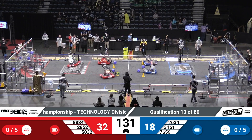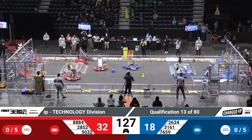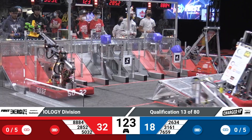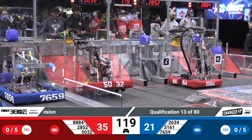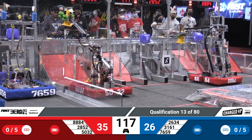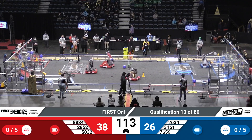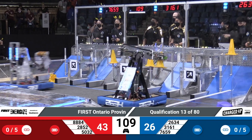The drivers now take control of their robots, and everybody's moving. 7659 in the middle of the field, trying to gather up some. There's 8884 over and up with the cone. Blue Alliance are being fed. 3160 with that arm — they are fast. Up, over, and that cone is right on top.